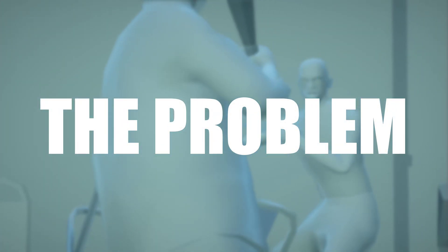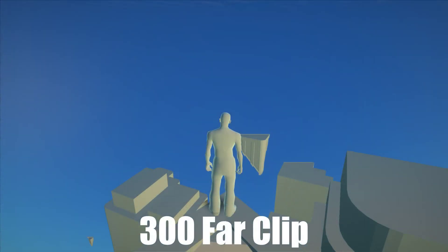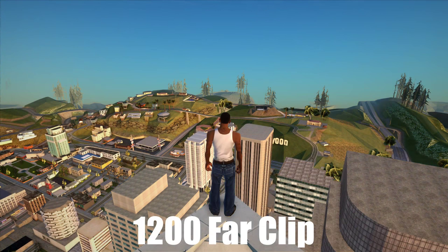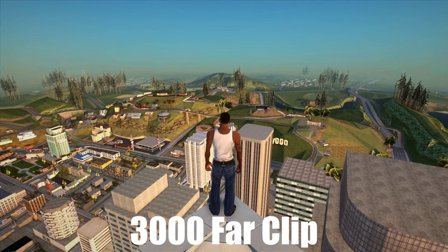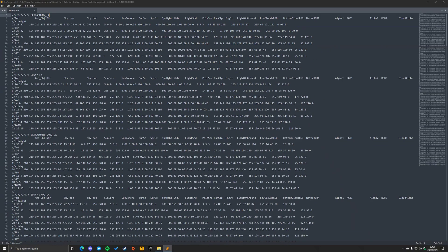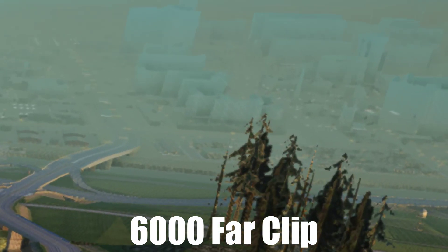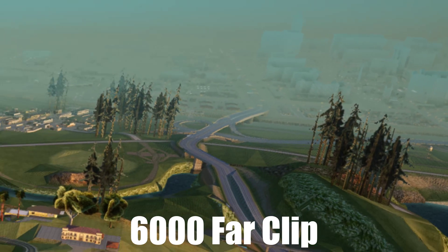The reason this issue usually happens is because the game's far clip is too low, and it's breaking the fog effect in the ENB. The far clip is basically the draw distance at which objects can be streamed into view. The far clip value is stored inside timecyc.dat, which contains the weather settings for San Andreas — each weather setting has its own far clip value. The fog effect in SA DirectX 2.0 can be seen here in the distance, and map objects beyond the fog seem to have this white texture that is meant to simulate fog covering the map.